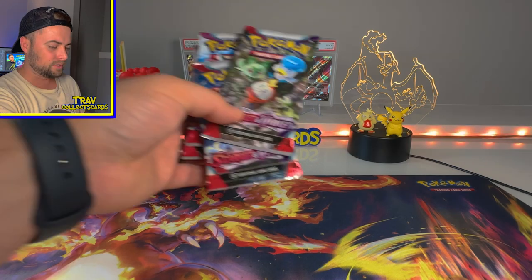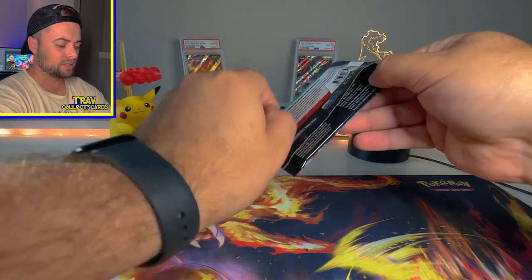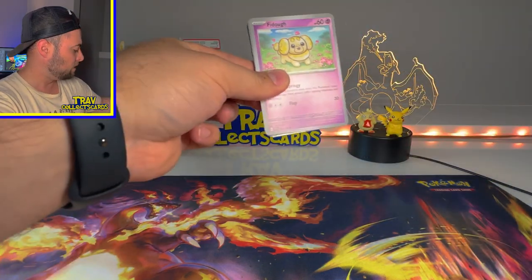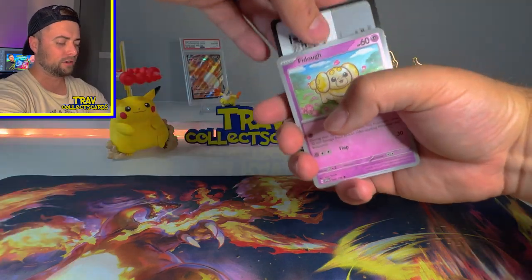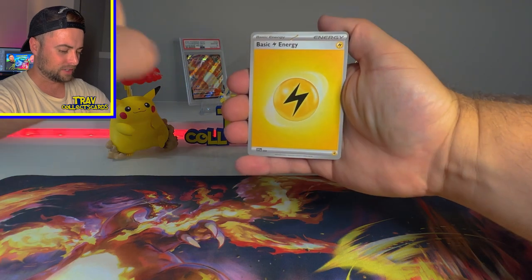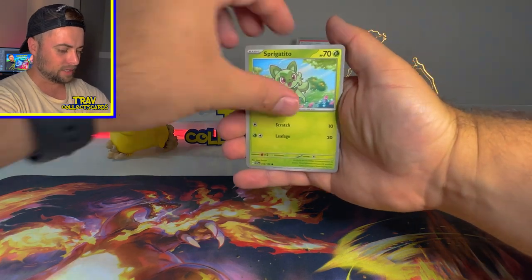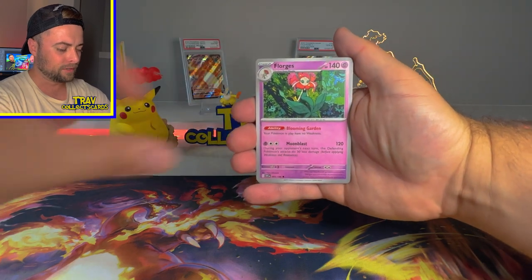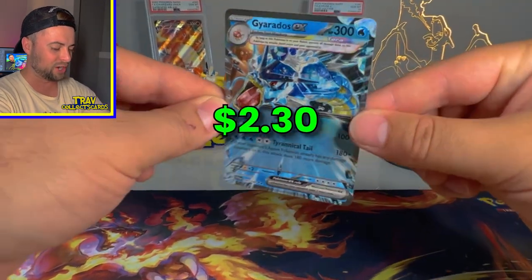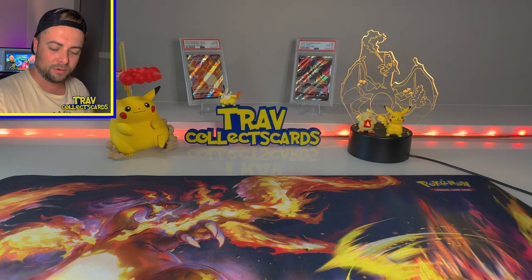We're gonna get the Scarlet and Violet packs out of the way, then move into the Silver Tempest in a moment. Scarlet and Violet pack — we'll see what we got. We're going to test PokéRev, see if he's just pushing a Pokémon agenda or actually telling the truth. We got a Lightning Energy to start, Fido, Scatterbug, Drifloon, Sprigatito, Mousehold, Crocolore, Florges, Magneton Reverse, Dedenne Reverse, and a Gyarados EX right off the jump — we will take it. A nice looking Gyarados EX. We do not have that card yet.